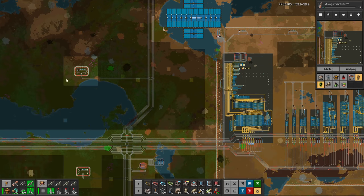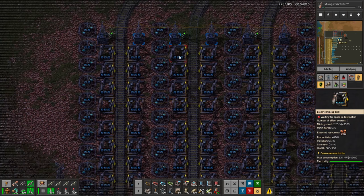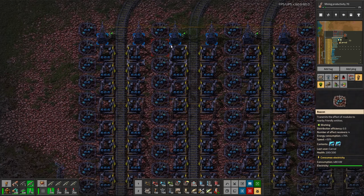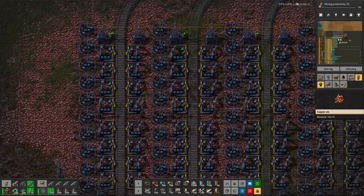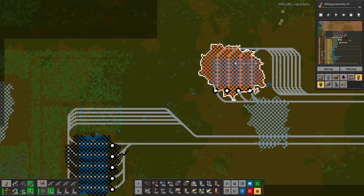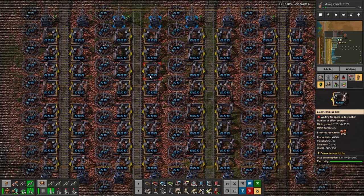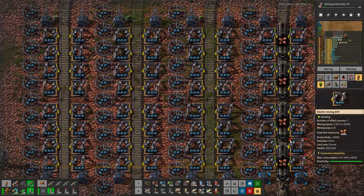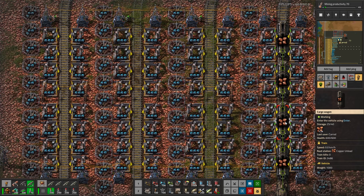We have artillery outposts spread throughout and resource outposts using direct mining insertion — speed modules in the miners and speed beacons mining directly into trains. This is speed on top of speed. The reason they can do this is because of mining productivity: mining productivity 70 provides effectively 700% mining productivity, making all these patches seven times richer. So they can afford to have this be super fast without productivity modules. You can see just how quickly the train is filling — it needs to get to 2,000 to be full and it is just cranking.